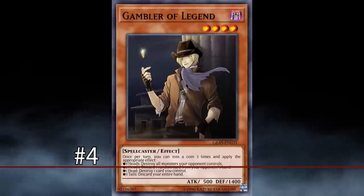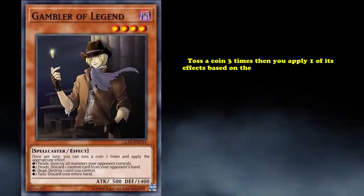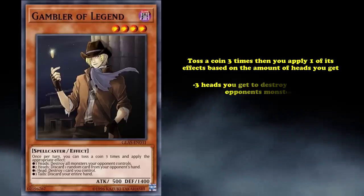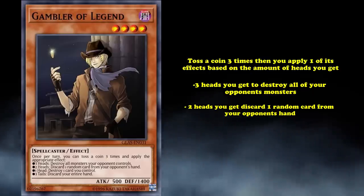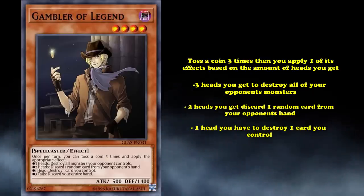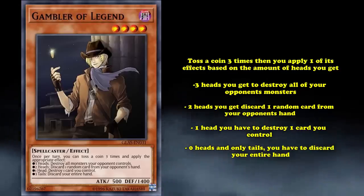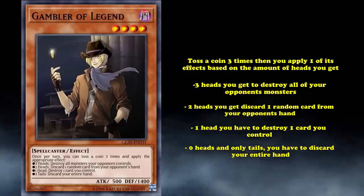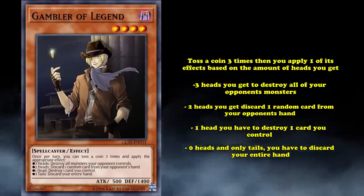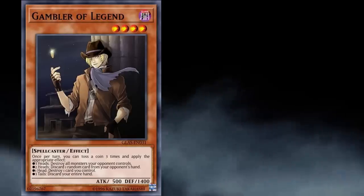At number 4, we have Gambler of Legend. This is a level 4 monster with the effect where you toss a coin three times, then apply one of its effects based on the number of heads: three heads destroys all your opponent's monsters; two heads lets you discard one random card from your opponent's hand; one head destroys one card you control; and zero heads means you discard your entire hand. Gambler of Legend is in a long line of gamble-only cards made to have incredible upsides if you get the coin tosses right, but incredibly negative downsides if you don't. Pretty much all the Gambler cards are pretty bad, and this one is no exception.